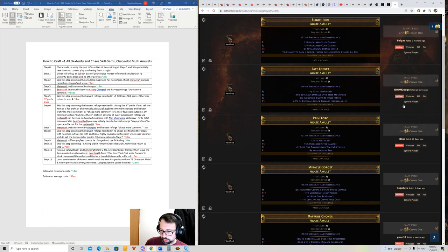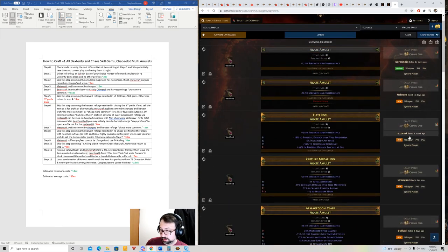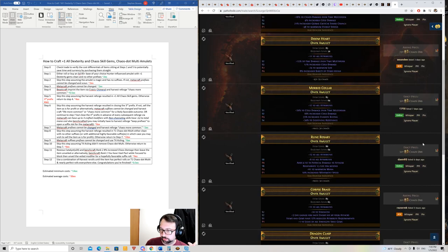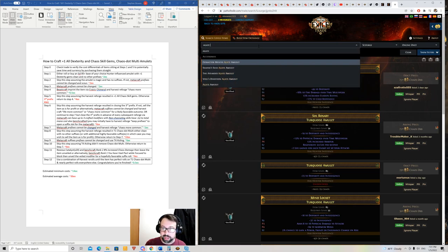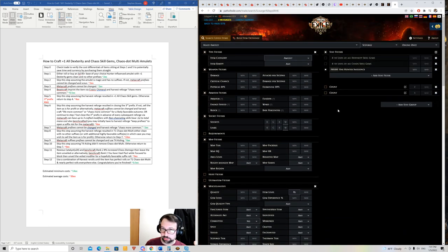Currently item level 85 hunter-influenced Citrine Amulets are around 40 chaos — 35 to 50 would definitely get you one. Onyx amulets are a bit cheaper since people don't want them as much. You can check all the bases to your heart's content, but I can confirm the Citrine Amulet is the most desirable base for Toxic Rain / Caustic Arrow. If you're making this just for selling purposes, you probably still want to stick with this base.